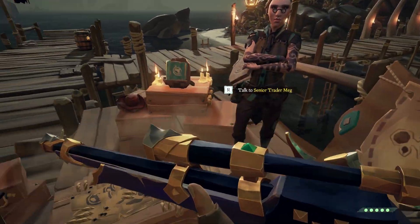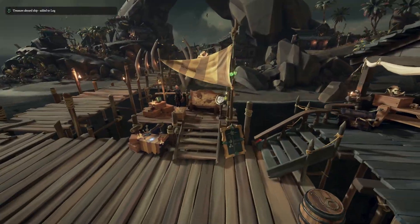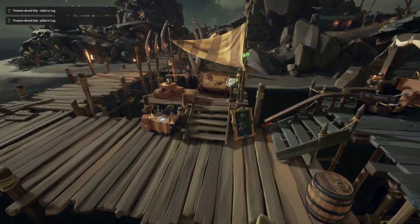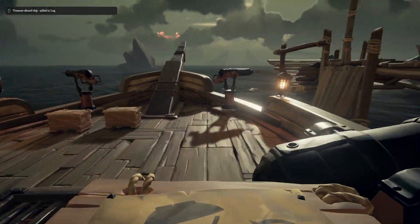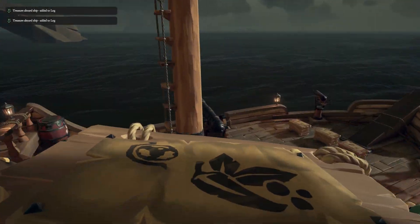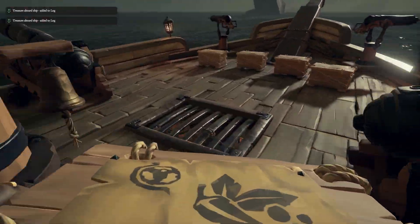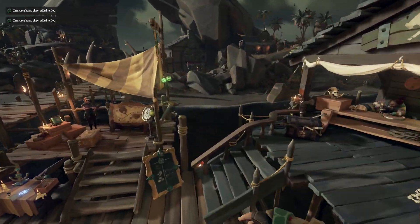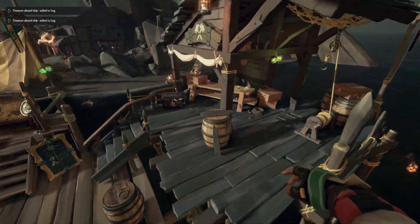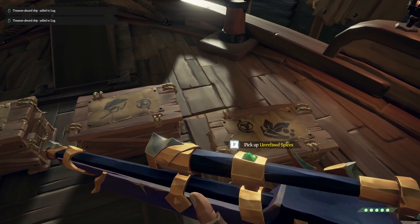Each crate has an indicator of what it contains on the box. One thing that really highlights this over trade orders is that these don't have durability. The biggest issue with cardinal runs was that crates could be destroyed or ruined if not kept in pristine condition, losing a lot of value. These are currently the best way to level merchant and make a substantial amount of gold. At grade five you're literally flipping every crate for triple or quadruple value, which is insane — especially given the small buy-in.